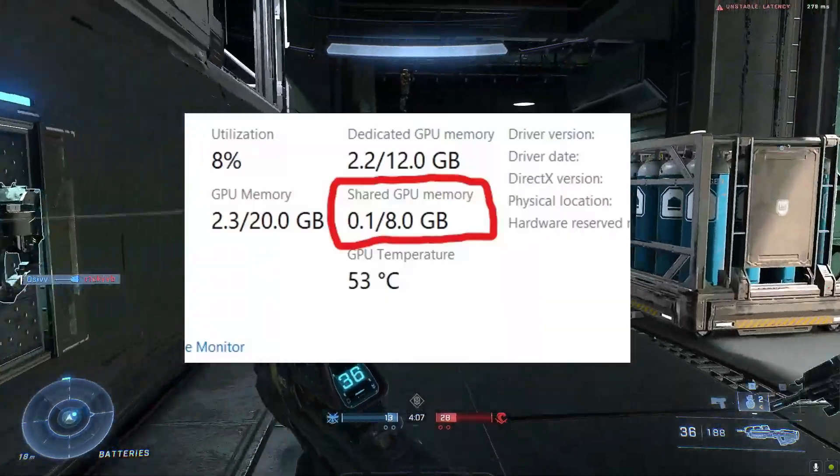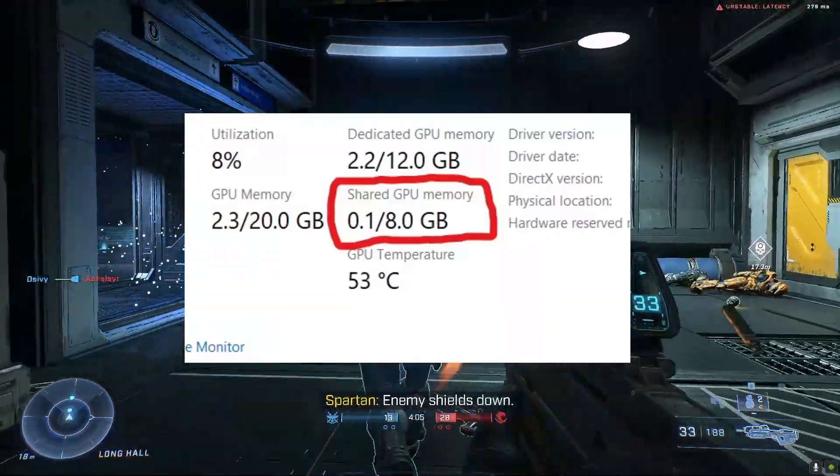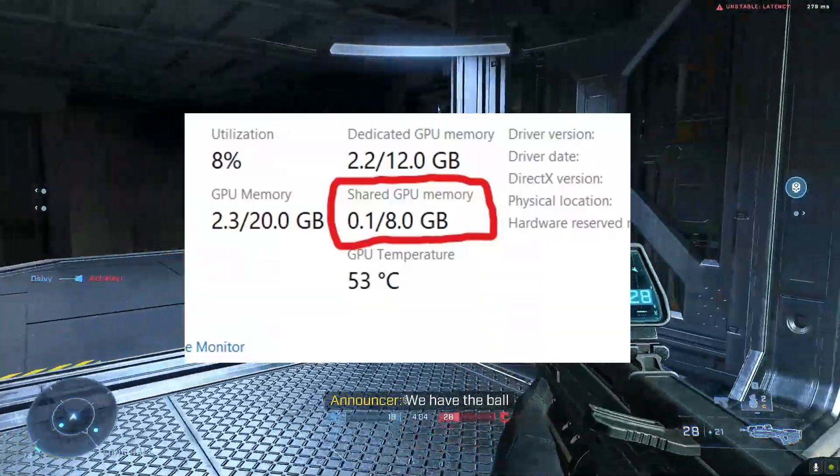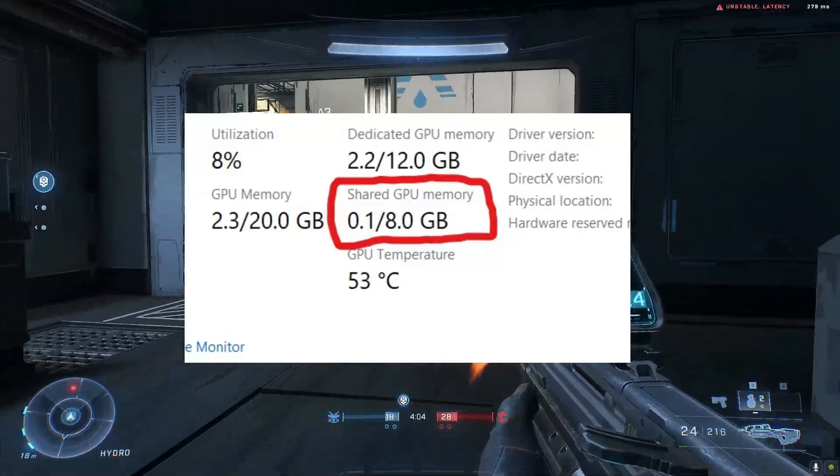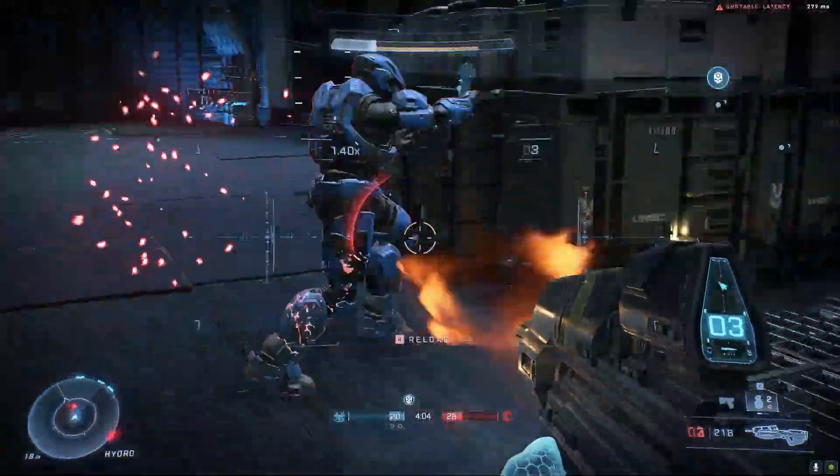What is shared GPU memory? Shared GPU memory is virtual GPU memory in your computer allocated by your system. It has a very prominent role in your computer. If you have an iGPU in your computer, it helps your games and apps to run.